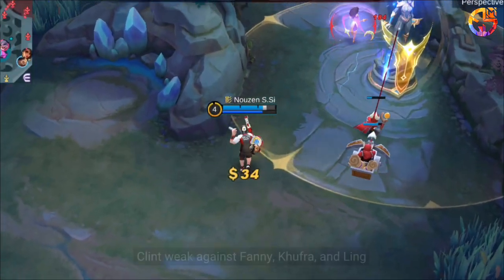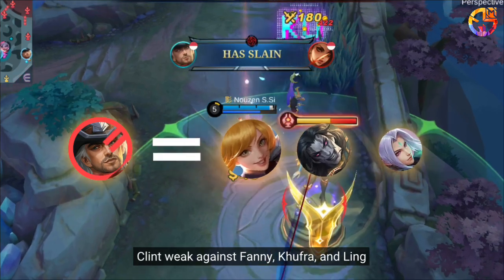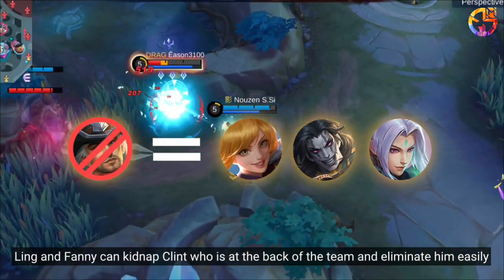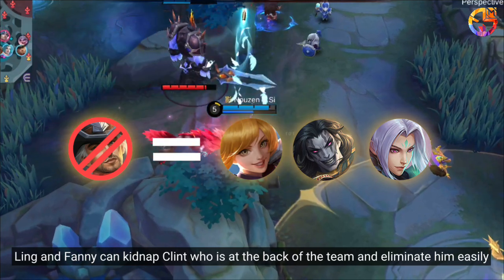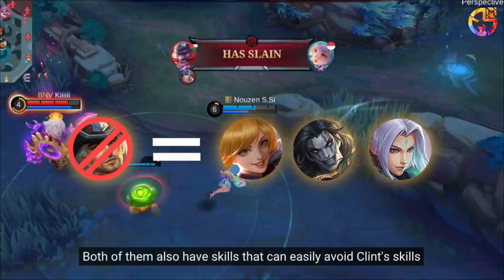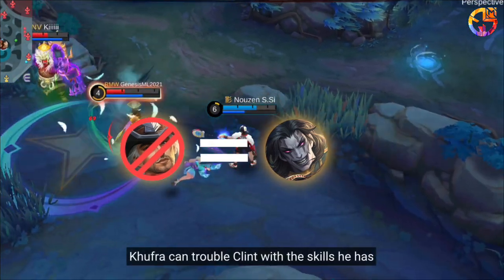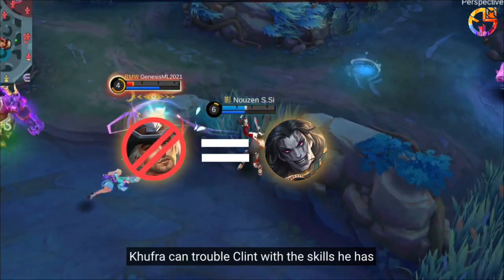Weak Against: Clint is weak against Fanny, Kufra, and Ling. Ling and Fanny can kidnap Clint, who is at the back of the team, and eliminate him easily. Both of them also have skills that can easily avoid Clint's skills. Kufra can trouble Clint with the skills he has.